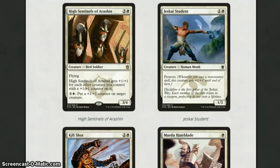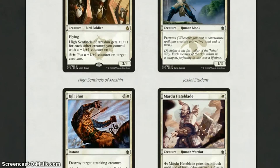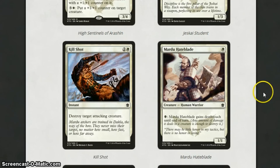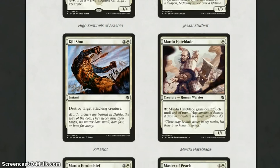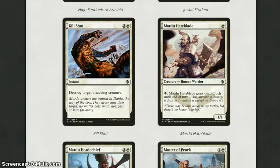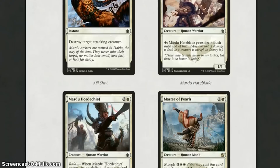Jeskai Student is 2 mana for a 1-3 with Prowess. I've said how good Prowess is — I think it's one of the best mechanics in the set, and I really like it. Kill Shot is some great removal for white in the set. For 3 mana, you're destroying a target attacking creature at instant speed — really solid. Mardu Hateblade is okay; I don't normally play 1-1s, but you can give him deathtouch if you're playing Abzan or Mardu. He might have a place in some decks.